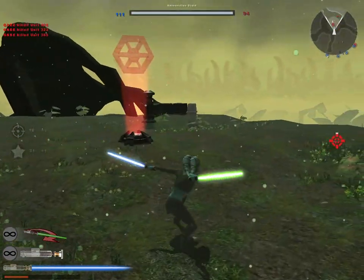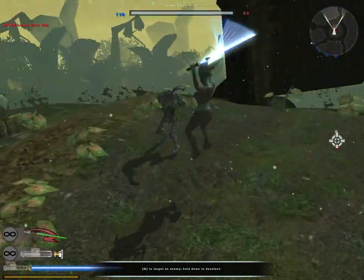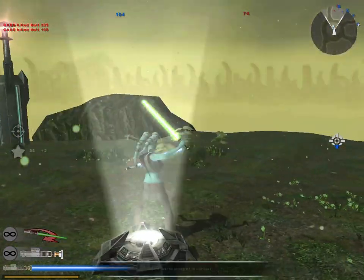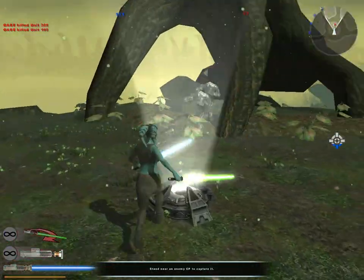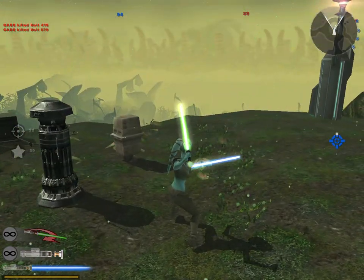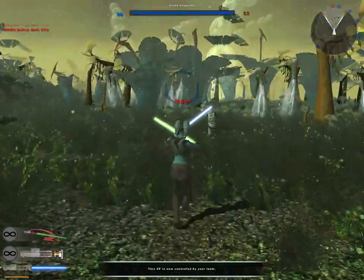Looks like this is a major spawn point, I can tell. What I like about Battlefront 2 is it adds all these extra planets compared to Battlefront 1. Even though Bespin and Renvar are DLCs, I don't think they're DLCs for the Steam version. I have them on my Xbox, which contains Medvar and Bespin, but I don't know if they can be obtained.